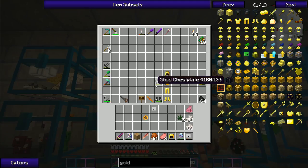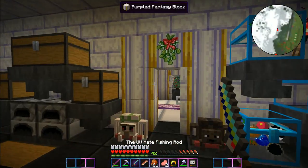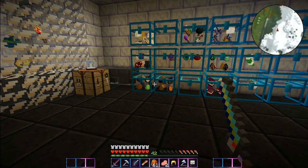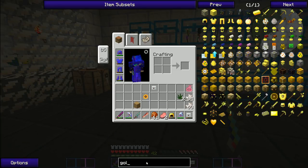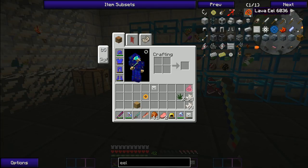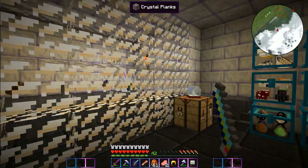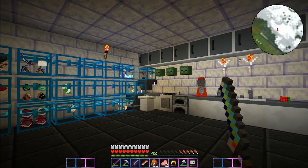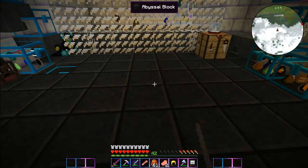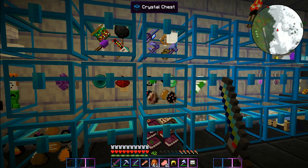So the first thing I did was I got this ultimate fishing rod and went to the nether - you're supposed to be able to catch a lava eel in the nether and then you can make helmets and stuff. It was on the ore spawn wiki of things to do, but it didn't really work. I waited for a really long time and never caught anything.